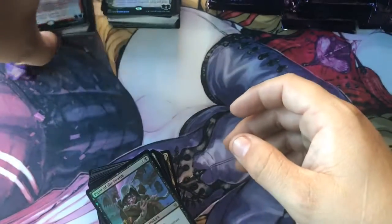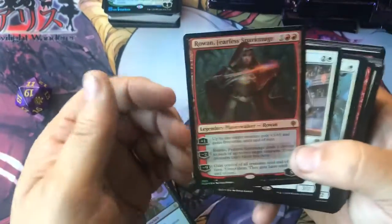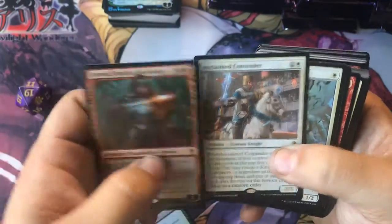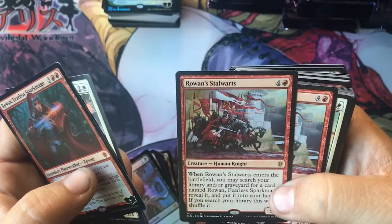You saw me open up the Rowan. Here's the little dice, you've got the Rowan box. I'm looking for the Giant Killer, just to kind of give you an idea of what's all in here.